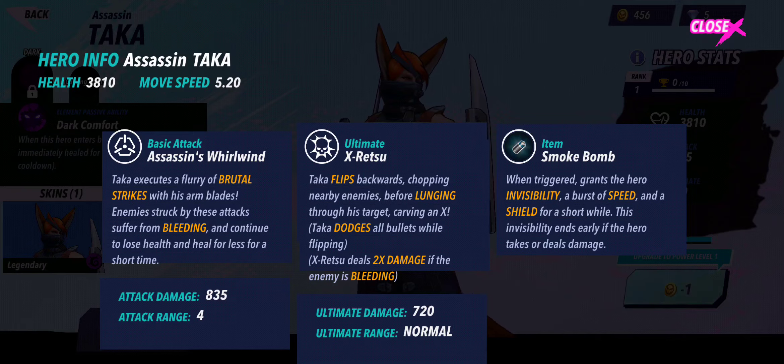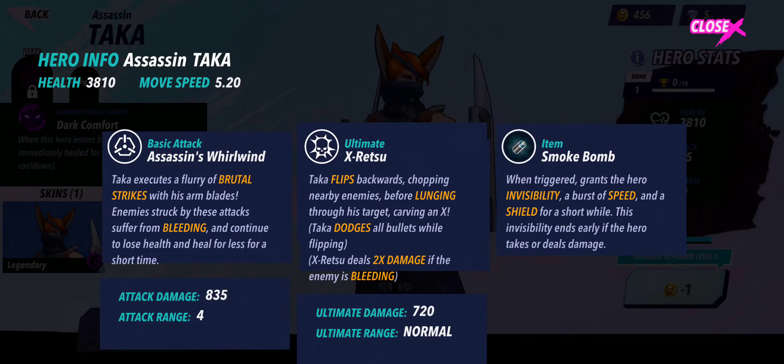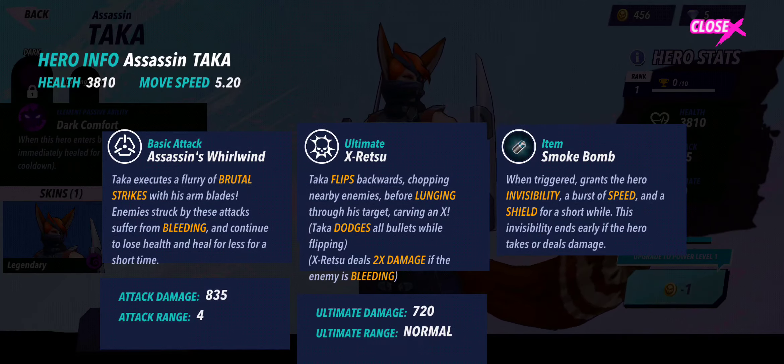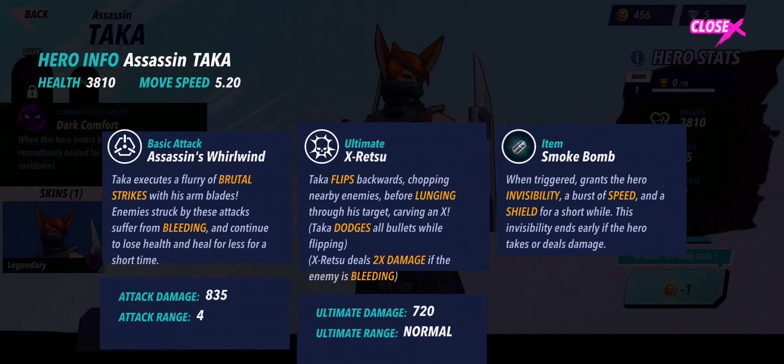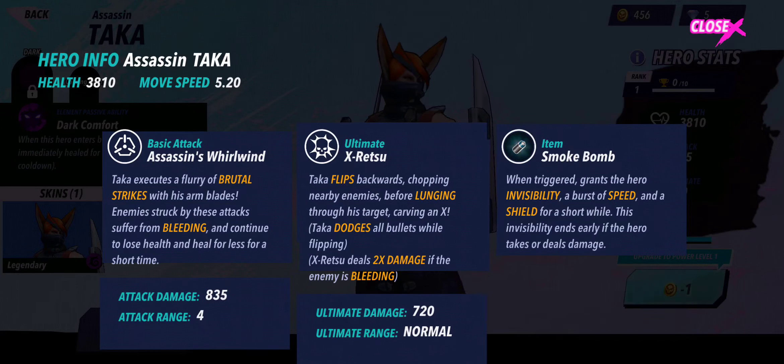For his ultimate, X Red Suit: Taka flips backwards, chopping nearby enemies before lunging through his target and carving an X. Taka dodges all bullets while flipping. X Red Suit deals two times damage if the enemy is bleeding. So the combo is: flip backwards - dodging all bullets - then lunge forward to the enemy. It looks like a targetable skill, so you target an enemy, flip backwards, and lunge forward.